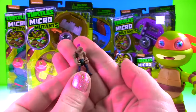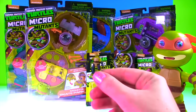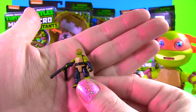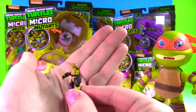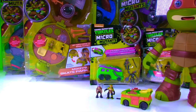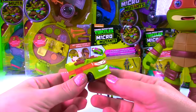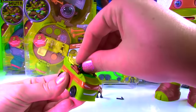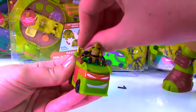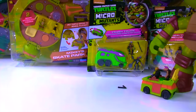Here's Bebop — oh my goodness, these guys are so tiny but they have so many cool details on them! And look at Mikey — can you see his little face? He even has his little nunchucks! And here comes the party van! It's got Mikey's orange on it, there's his face! We can go ahead and pop Mikey right in here, pop open the back and put Bebop back there. These guys are ready to roll — there they go! Pretty cool trick!